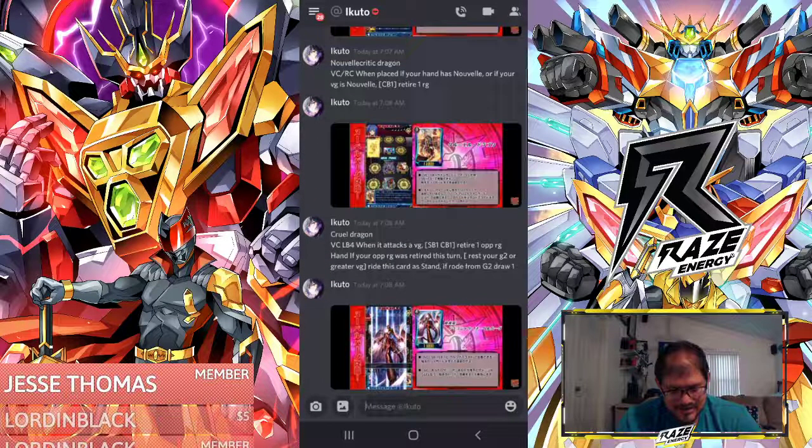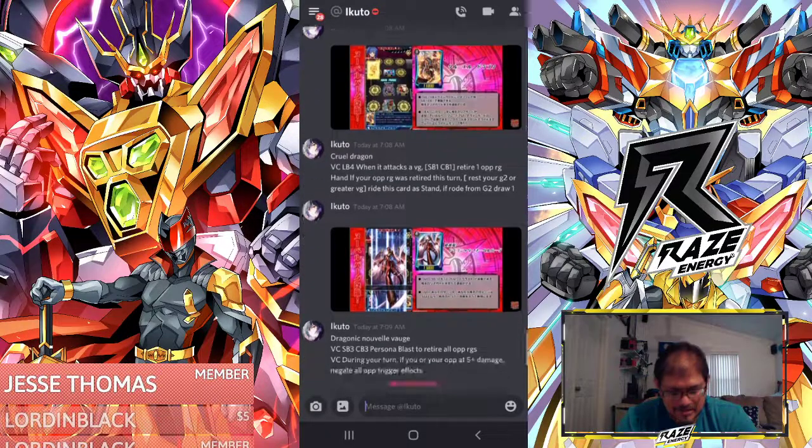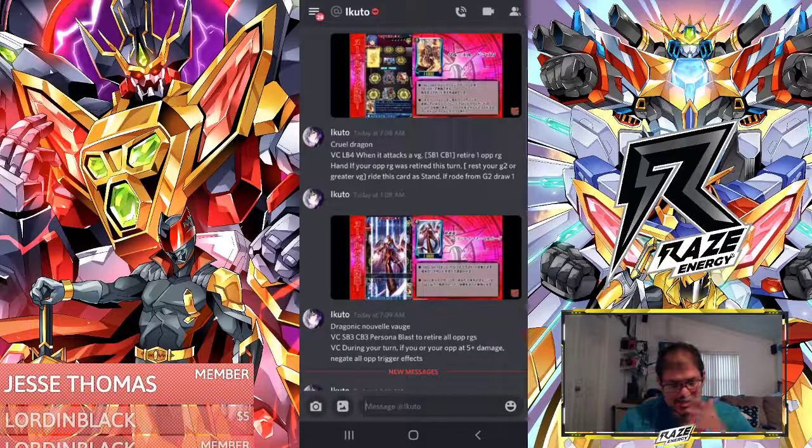This card is just ridiculous on its own because it can still act like a vanguard for a bit and still retire — you're legitimately playing field control like crazy with these new units. And Novella Vague getting this treatment is good, which means you can still PG it.